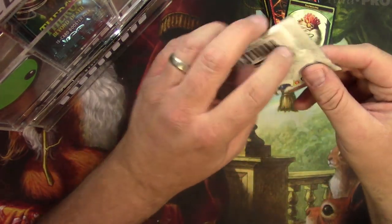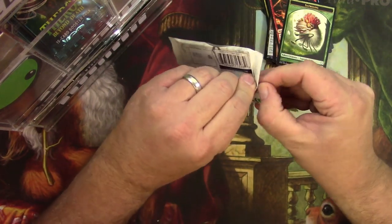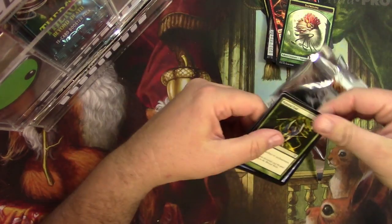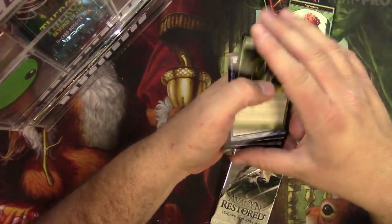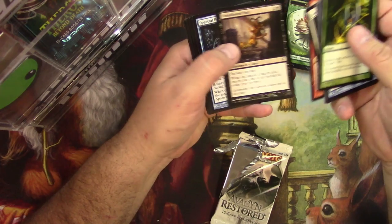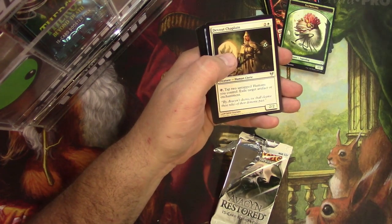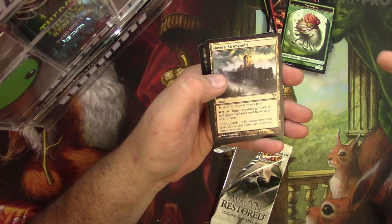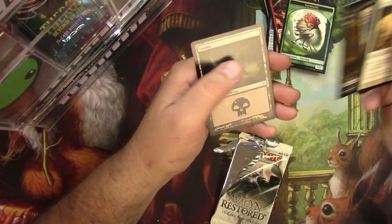Avacyn Restored. Here we go. Wolfir Chaplain, a Smuggler, a Banishing Stroke, and a Slayer Stronghold. And a Zombie Token.